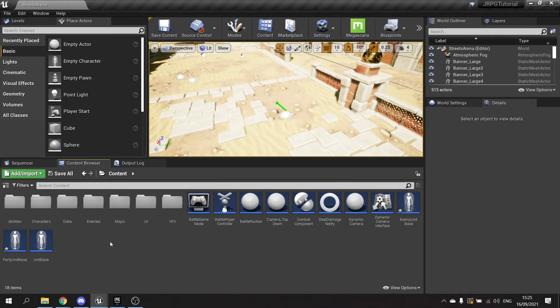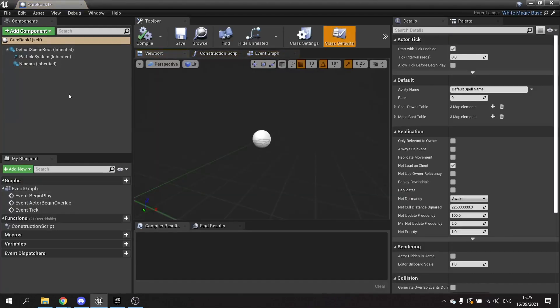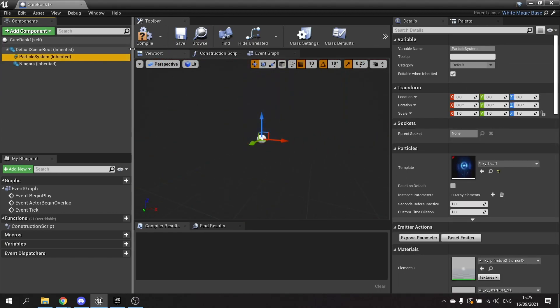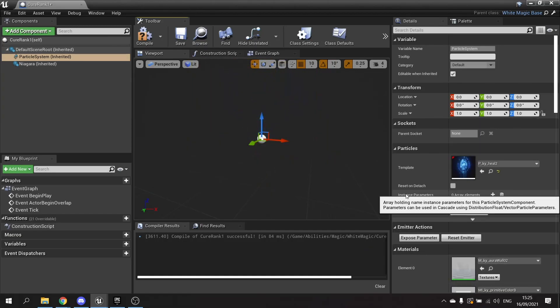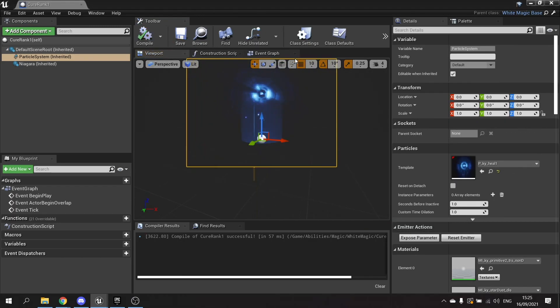For our white magic we need to make the white magic ability. We're going to our white magic folder, make a child of our white magic ability, and this is going to be called Cure Rank One. This is going to heal the player. We're going to add an effect to the particle system and call it Heal — there's one in there called Heal and another called Heal 2. We'll go for Heal 1 and leave it like that.